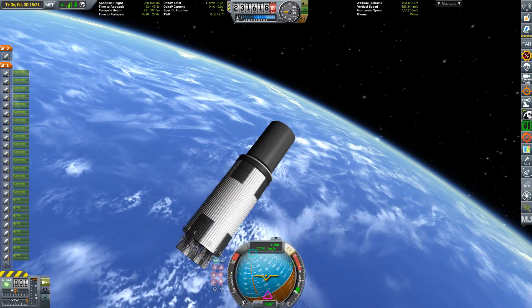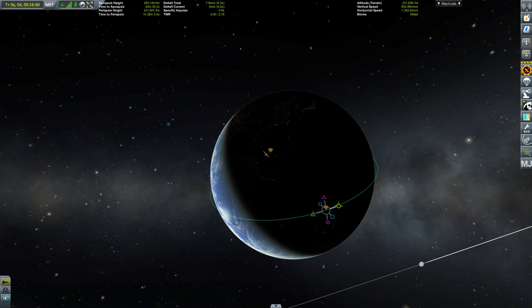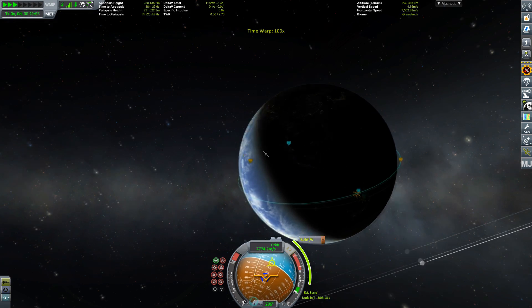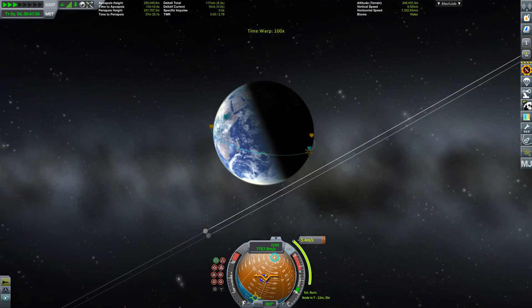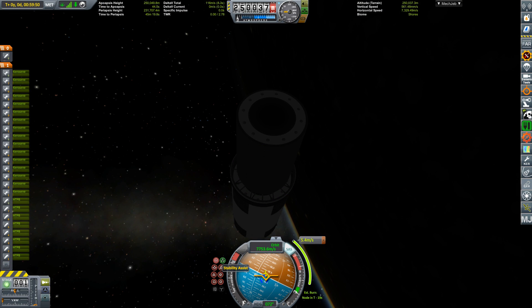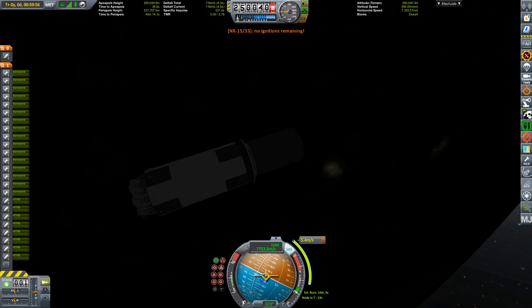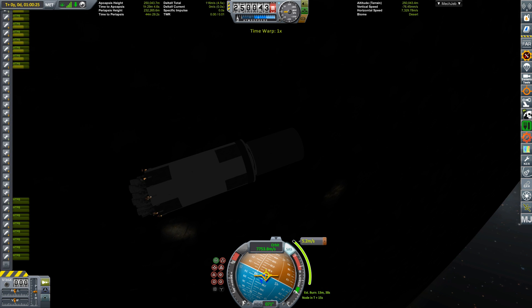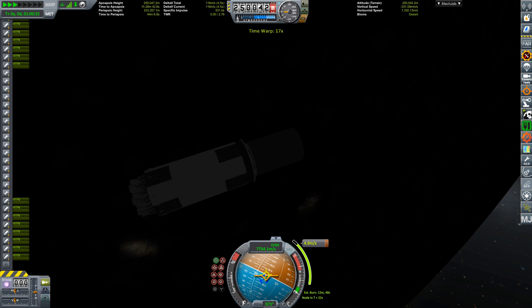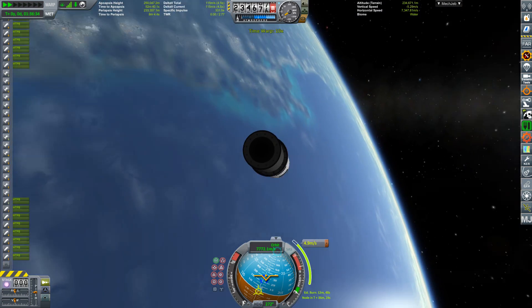The third stage uses the very efficient NK-33, which in contrast to the F1B was an actual engine produced in the Soviet Union by the Kuznetsov Design Bureau. They were intended for the failed N1 rocket, which aimed to get cosmonauts on the Moon. Due to their unique closed-cycle design, they have incredibly high specific impulse and an excellent thrust-to-weight ratio. The modern RD-180 engines powering the Atlas V launch vehicles are derived from the NK-33.